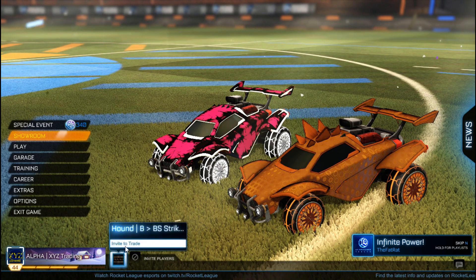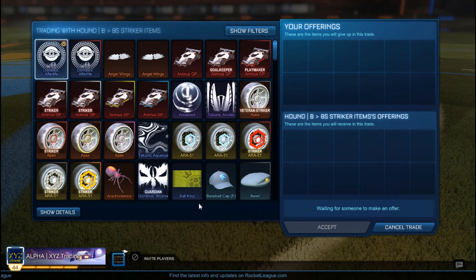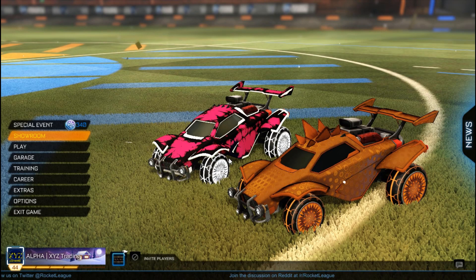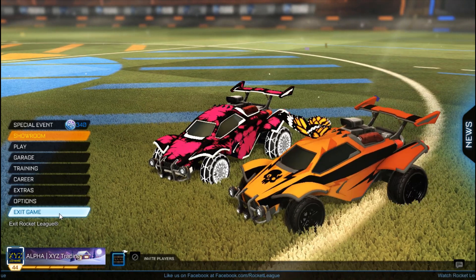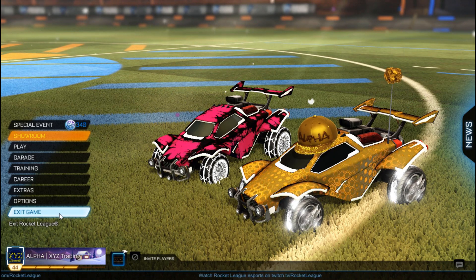Right now Hound has some striker burnt sienna wonderments equipped, and as you see when we get into a trade and he puts them in the trade window, you're not going to be able to see the certification because he has them equipped. The simple, really easy way to fix it is to message the person you're trading with: all they need to do is make sure it's removed from all of their presets, and then both of you just go out of the trade.